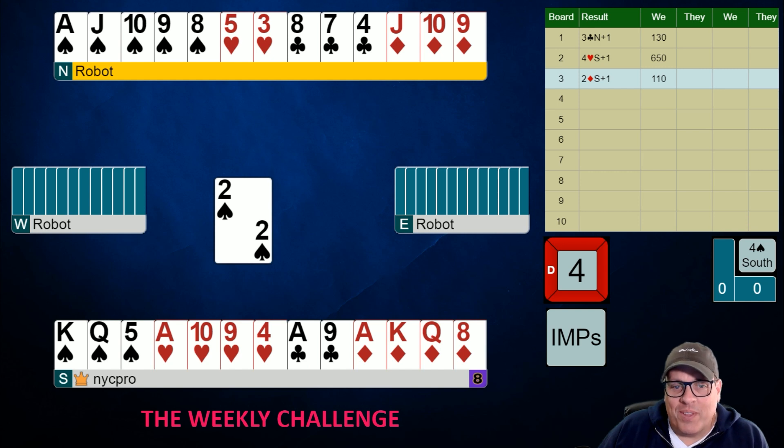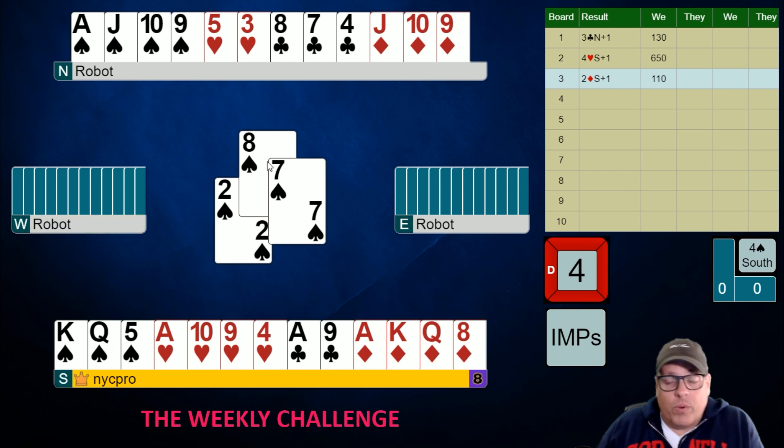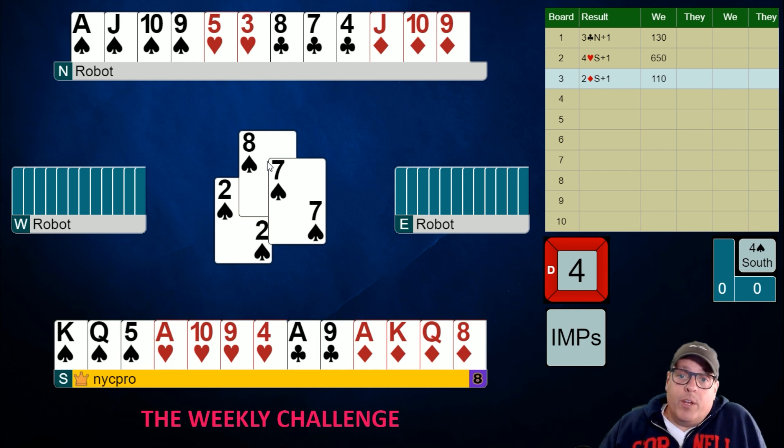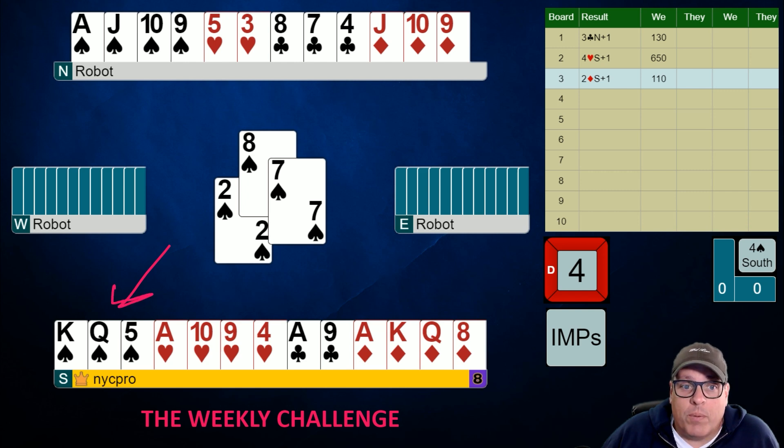The play isn't going to be that complicated, but make a plan first. I'm going to start by drawing trump — we know we have tricks on top of tricks. This is one of those times to count winners rather than losers. If you look at your winners: four diamonds, five spades for nine, the ace of clubs for ten, and the ace of hearts for eleven. Also recognize the pattern: you're short in the trump suit, and you're relatively short in a side suit — so this is an opportunity for an extra trick.